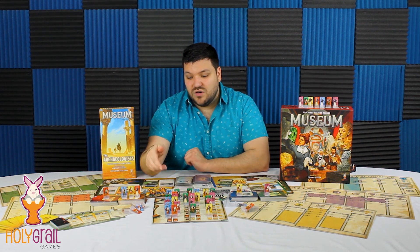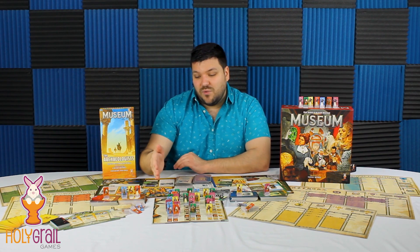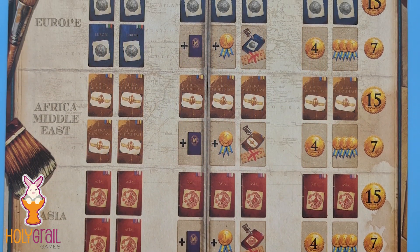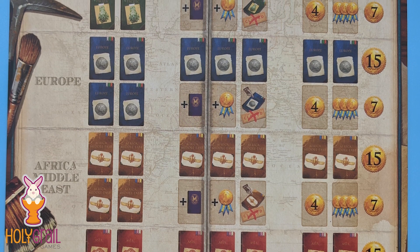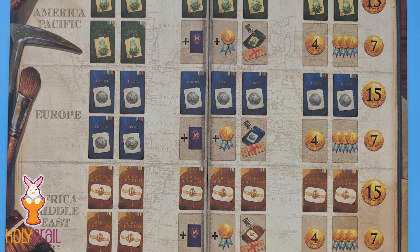Because you start out not being able to take any cards from anywhere unless you have presence there — unless you have one of your workers at the first spot of one of the tracks for America, Pacific, Europe, Africa, Middle East, Asia, in those areas. And actually you do start with one, so at the very beginning of the game you can at least pick from one deck. You do have that mandatory needing to draw one card on your turn, and you do that after you get your end game scoring card, so you can at least tailor it a little bit.